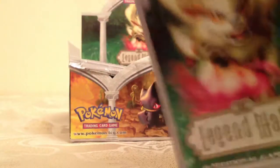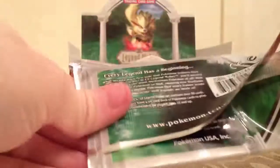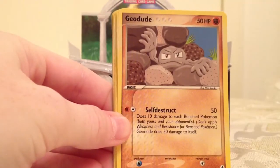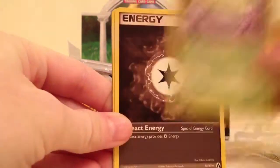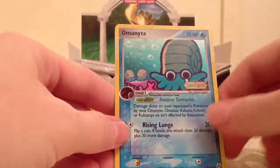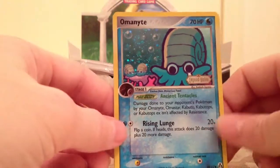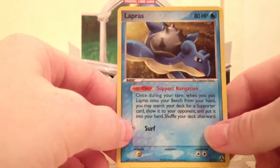I guess I'll open it with the top this time — have one preserved pack I guess. There we go. Chinchou, Geodude, Growlithe, Seel, Grimer, React Energy — I'm glad that's not a rare — Vibrava. Omanyte, now I have it in a reverse holo. I really like these reverse holos because they look holographic even if they're not rares or whatever. Ooh, and a Lapras — really neat artwork there.